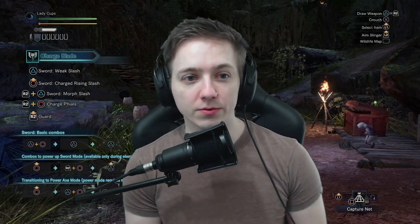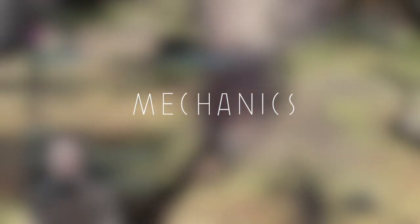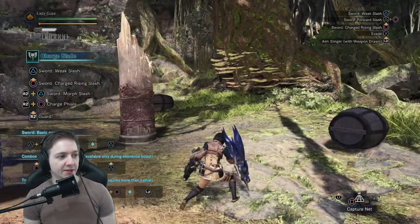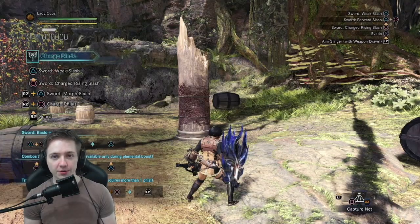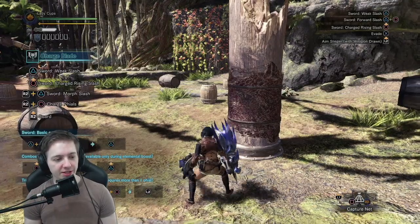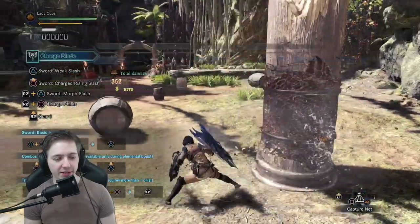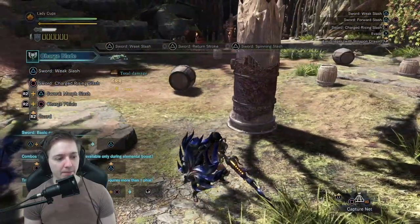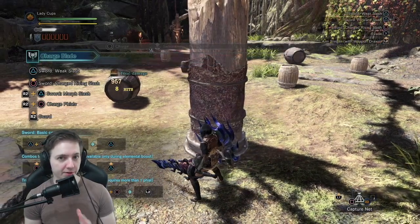Let's hop right into the mechanics and how the weapon works. The main mechanic of Charge Blade — if you look at the top left of your screen, there's a sword, a shield, and a bunch of little containers. The containers are what's called phials. How you build phial energy is basically by attacking the monster. There are some attacks that build phial energy, like normal sword swings. But the main thing you want to hit is your charge circle attack or the charge double slash — that's what builds the most energy for the weapon.